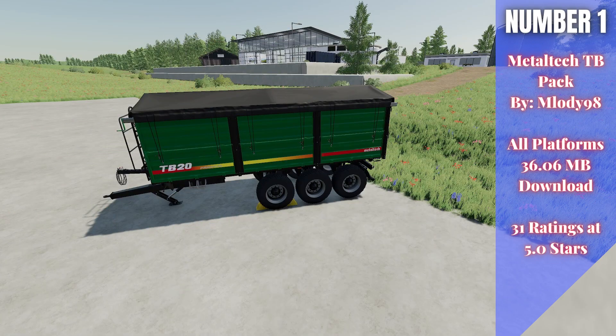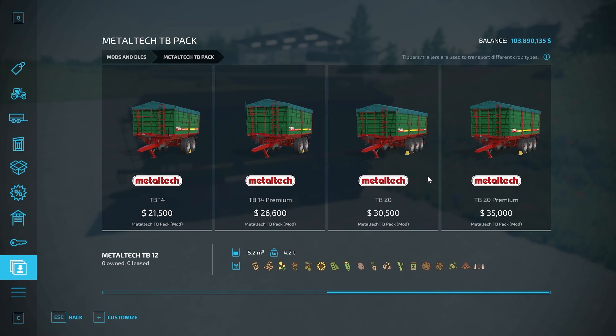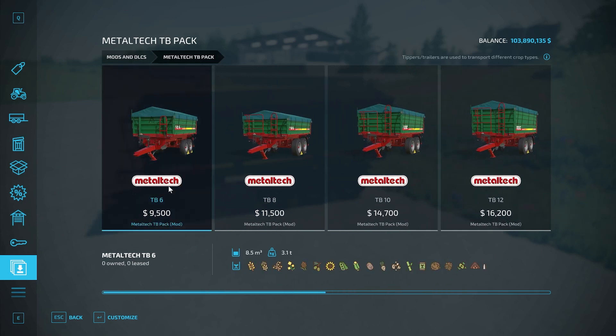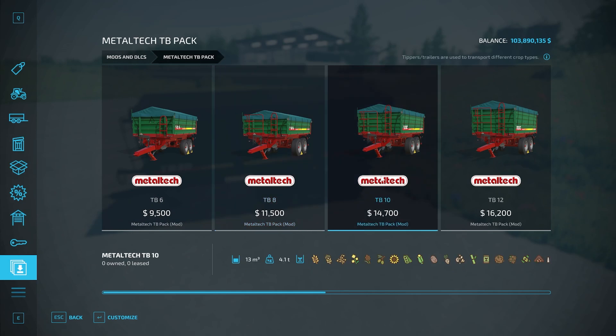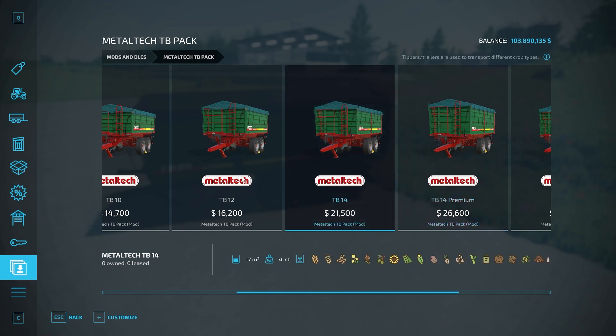For number one this week we have the Metal Tech TB Pack, by Melody 98. It's 36.06 megabytes to download for all platforms, currently rated 5 out of 5 stars with 31 people having rated it. This is a really cool trailer pack with a lot of different options. In the Metal Tech pack there are eight trailers total, all the way from the TB6 up to the TB20 Premium which holds 29,000 liters, and one that holds 8,500 liters.